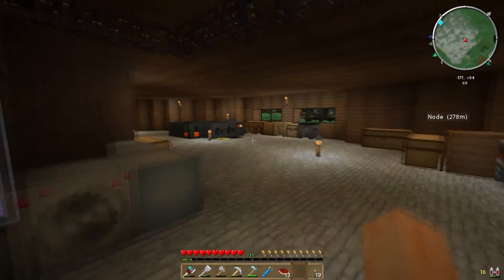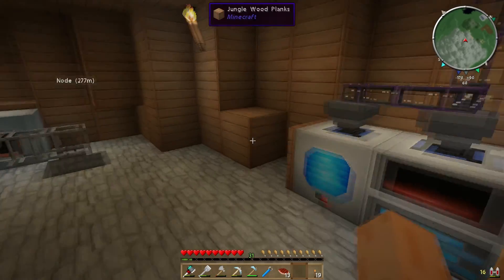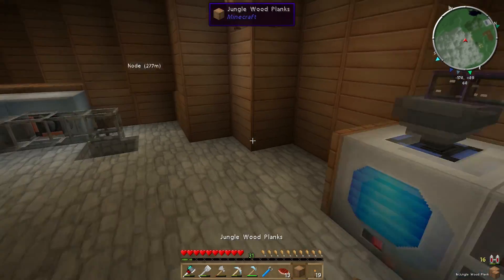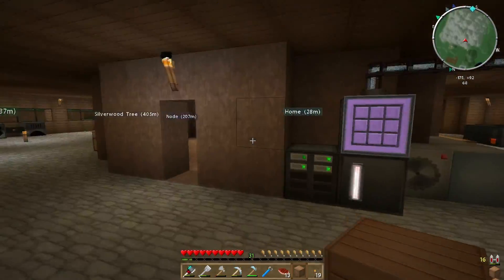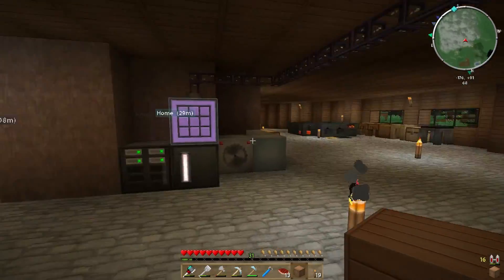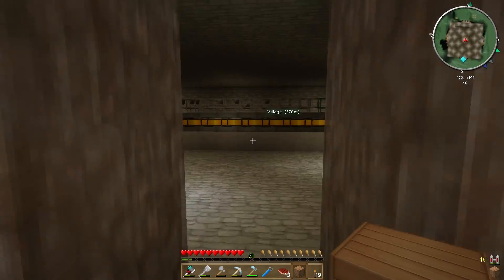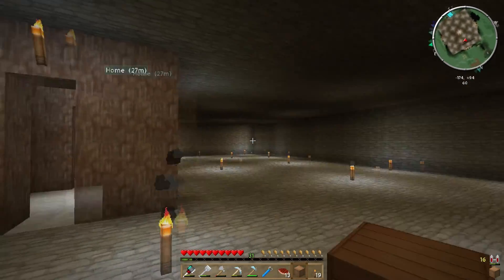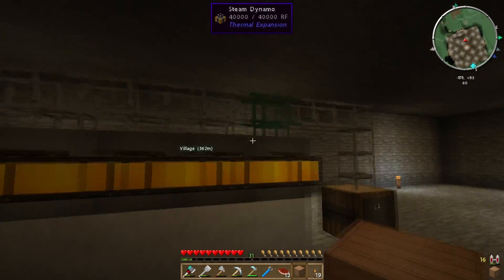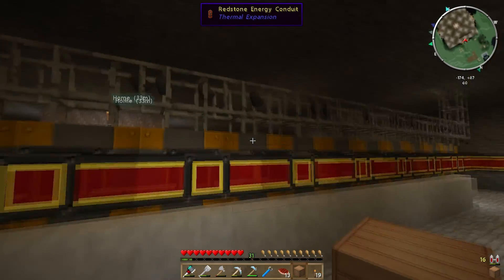First I'm going to show you what I've been up to off camera. So as you'll notice, I'm currently missing the engines that used to be here. I've had a bit of a rearrange — I've moved all of the engines and cables from up here down into my basement. This is all now complete, looking all fancy and finished. I've set up a load more steam dynamos, and everything's connected up using redstone energy conduits.